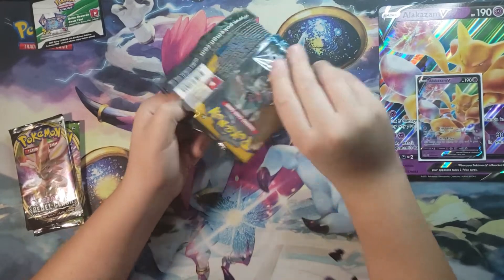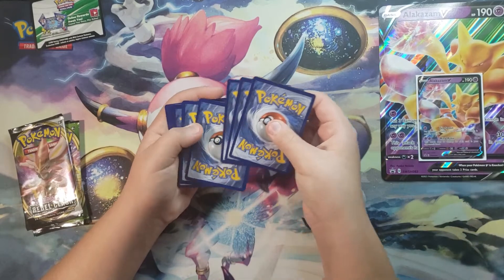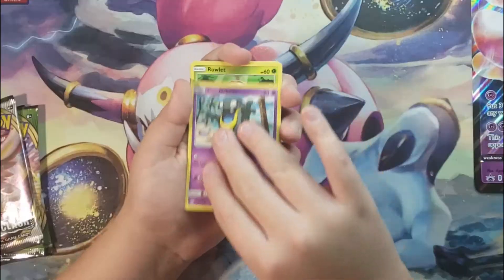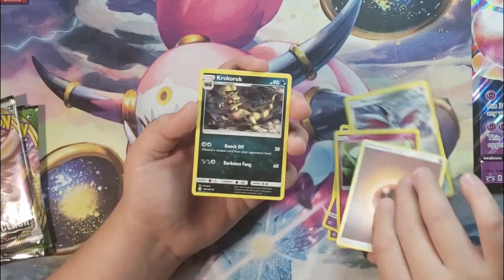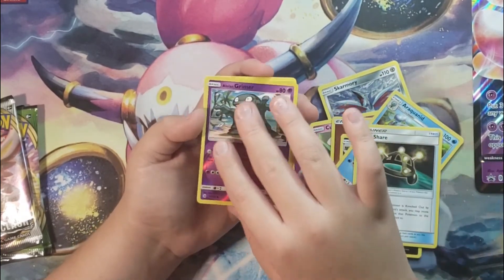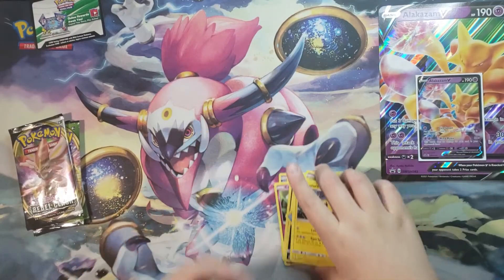This packaging was — Arcane Dreamcoat. Alright, four over two Sun and Moon. Alolan Grimer, Rowlet, Drowsy, Skarmory, Cutiefly, Lightning Energy, Croconaw, Arachnid, Experience Share, Reverse Holo Alolan Grimer, and Lanturn. Okay, not bad for the first start.